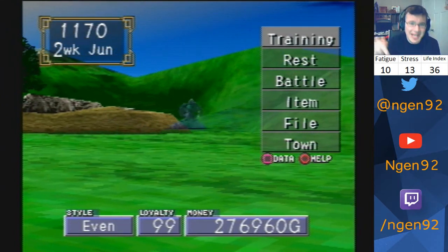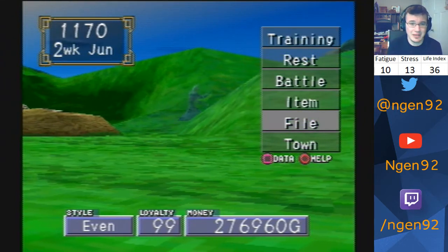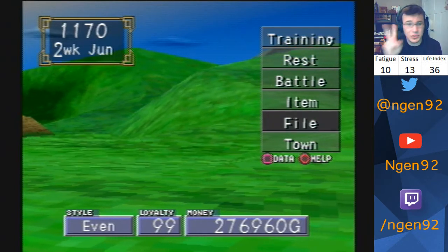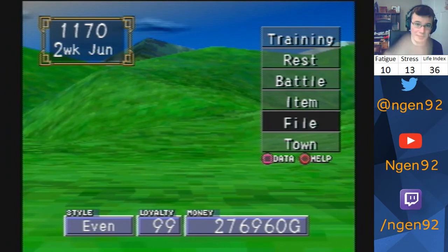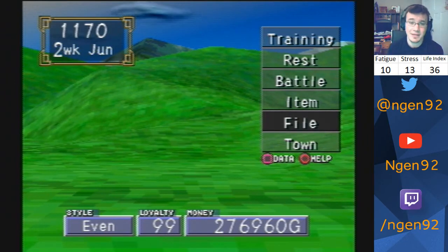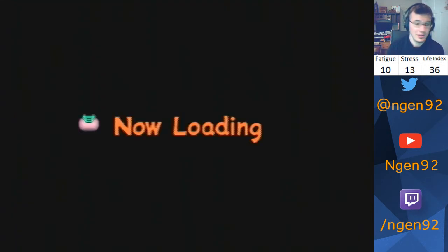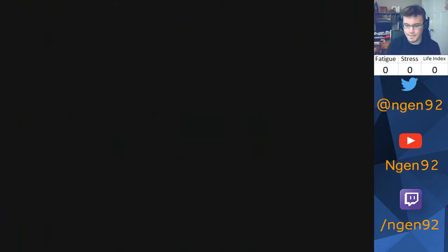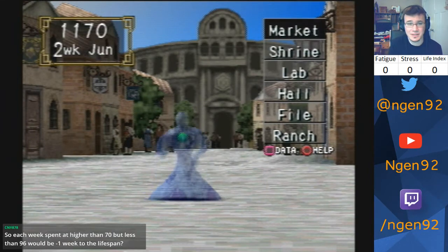Good rule of thumb: stay under 70. The formula for fatigue and stress to make life index is two times the stress plus fatigue equals your life index number. If your life index number hits 70, you start losing weeks of life. Stress and fatigue are numbers your monster gets whenever it does something.